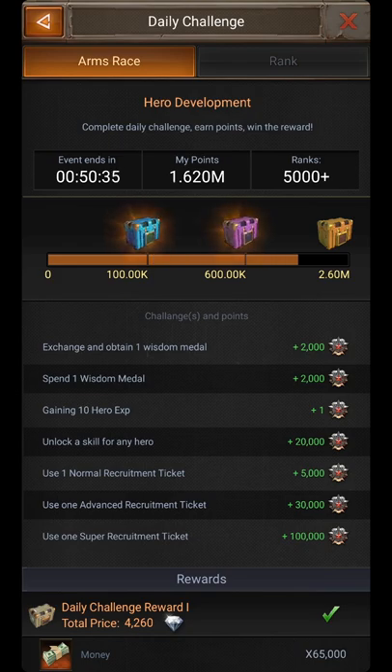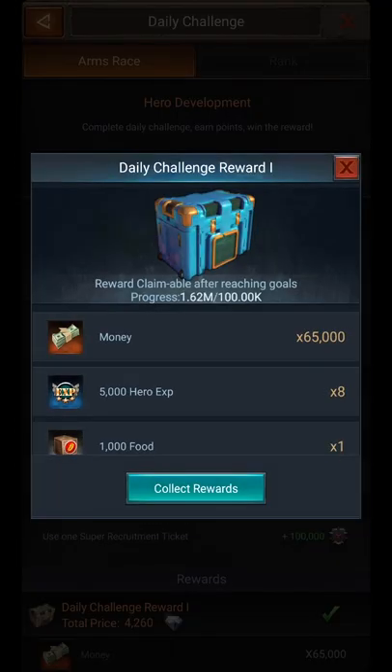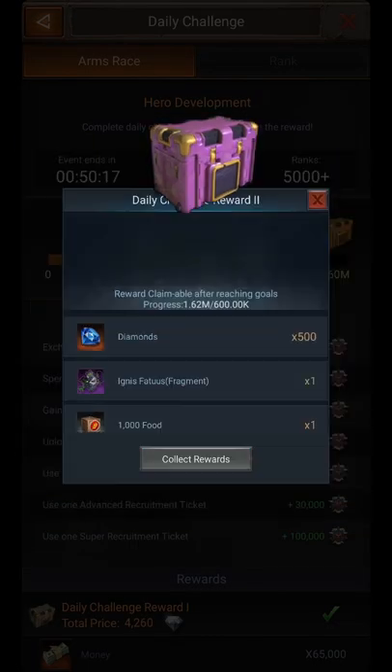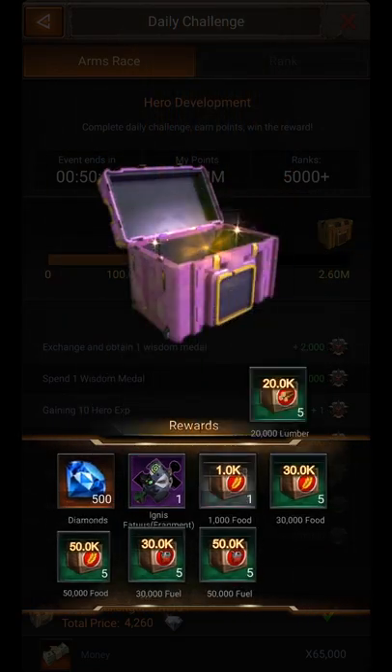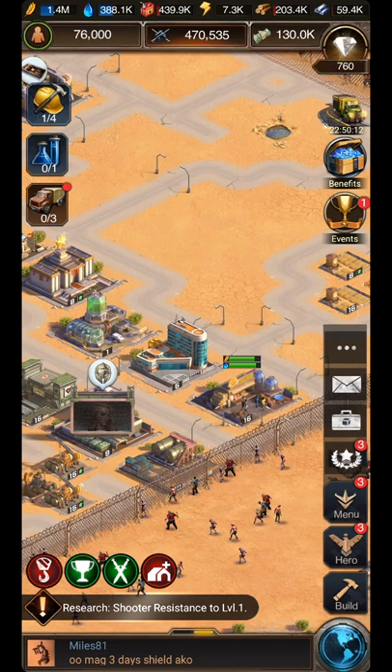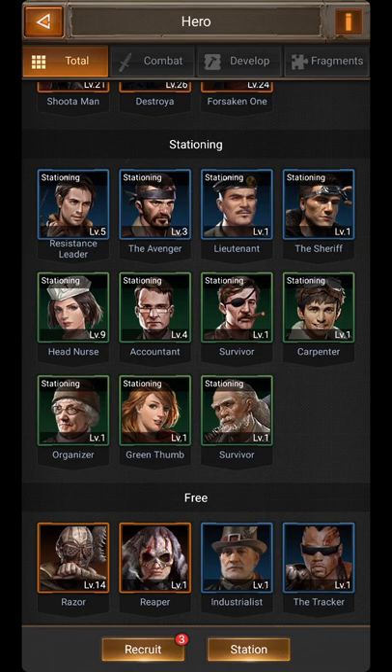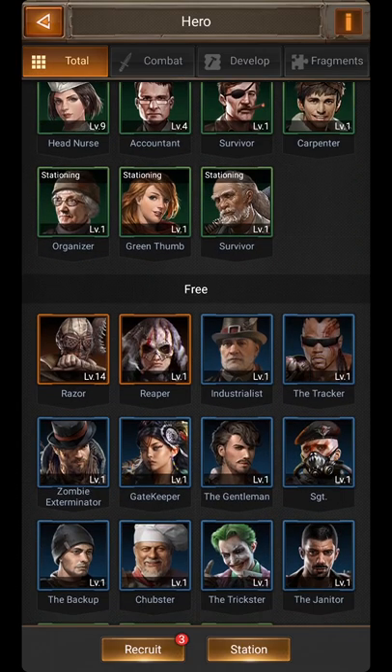Now let's check how much we need to get the third chest. You can see we got the first box and the second box. We need more points to open the third box. Collect the first box, then collect the second box.